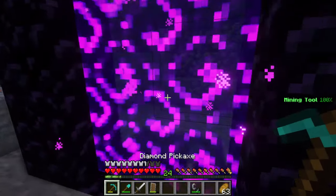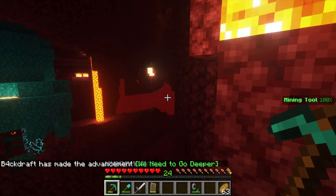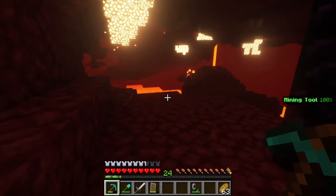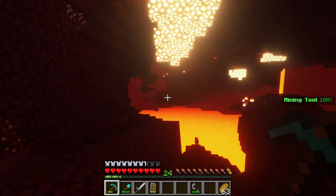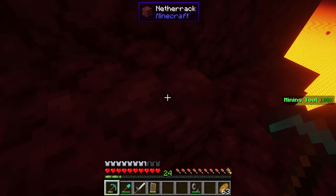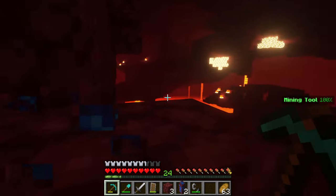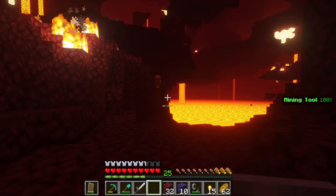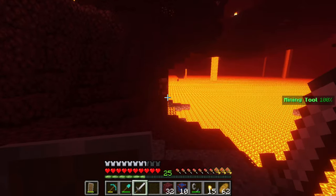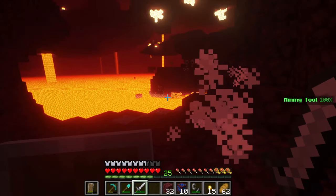Here's the portal — let's hope we don't have a horrible spawn. At least we're not in a basalt delta. It looks like we've got some warped forest around us and there are endermen all over the place. I'm not seeing any soul sand just yet. We got down here and of course there are piglins — we're going to have to fight our way down towards the soul sand. Soul sand has been obtained! Now let's go back home.